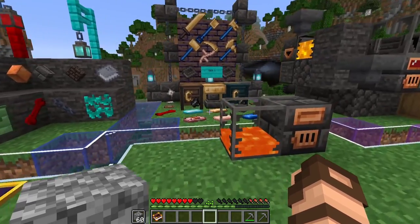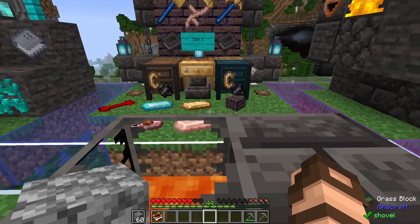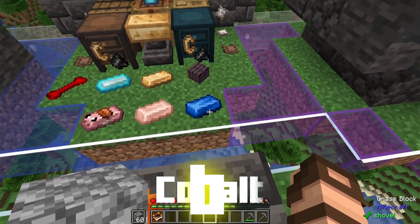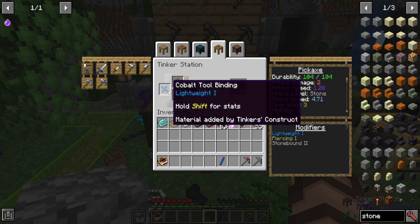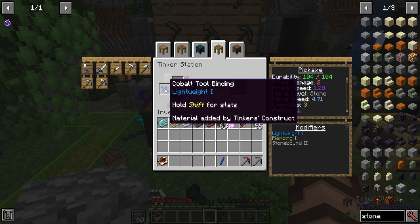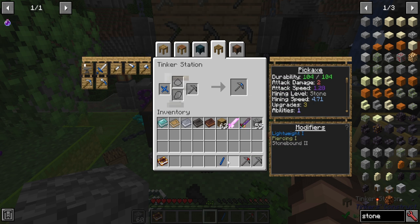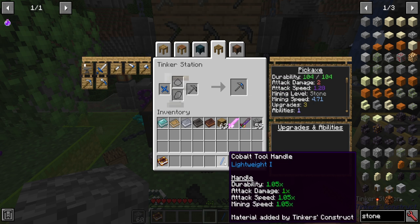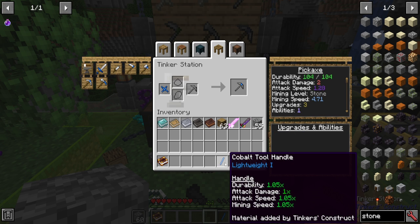Moving into the lava category — things that need molten access, a smeltery, or at least some kind of alloy up to 1000 degrees. Starting with cobalt: adding it on actually increases existing stats rather than showing new ones, so attack speed and mining speed go up. This is primarily a speedy increase to just about any tool or weapon through the lightweight ability, and the more levels of lightweight, the more speed it adds. It's also a good all-around material with increased durability and speed on both attack and mining.